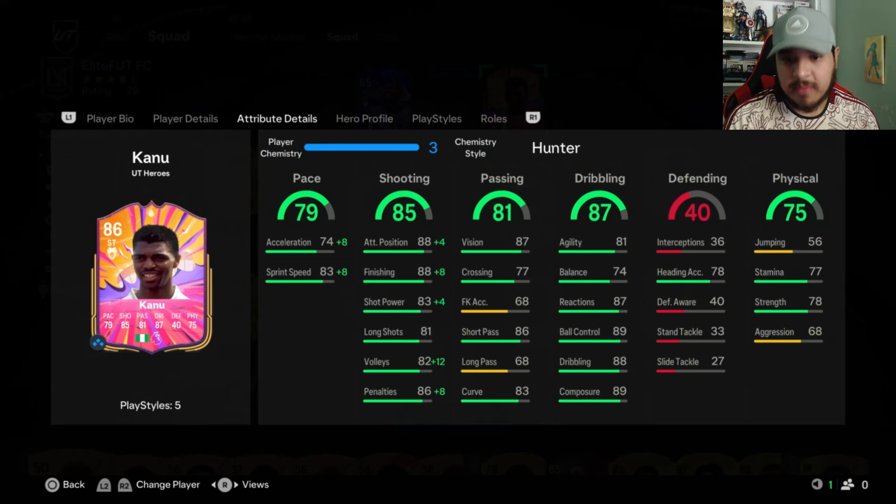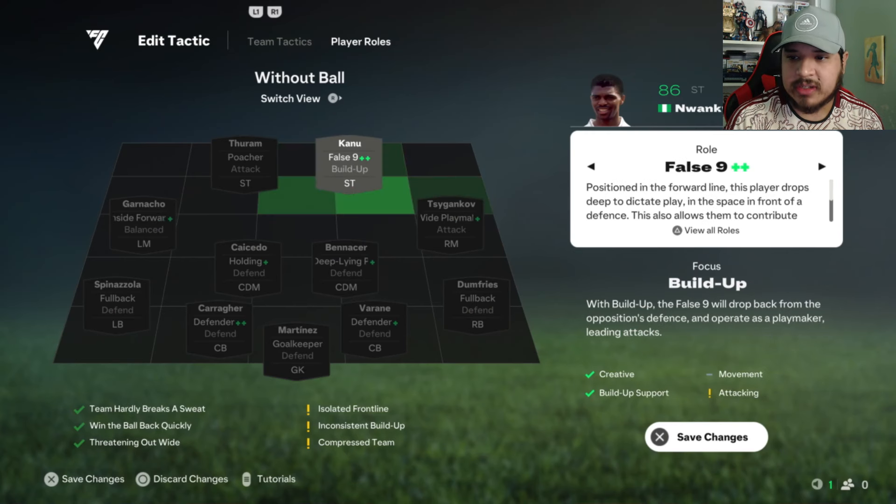I'm going to play him on top as a striker, so the Hunter is perfect for him. He does have False 9++, so positioned in the forward line, this player drops deep to dictate play in the space in front of the defense. This also allows him to contribute towards defensive phases of the game, so he will defend a little bit. One of the cons is movement and attacking, but creative and build-up support is very, very good. We'll try him as False 9 and see what that does.